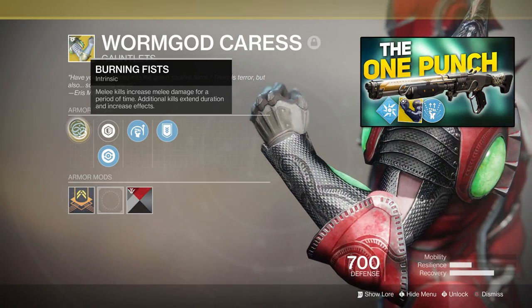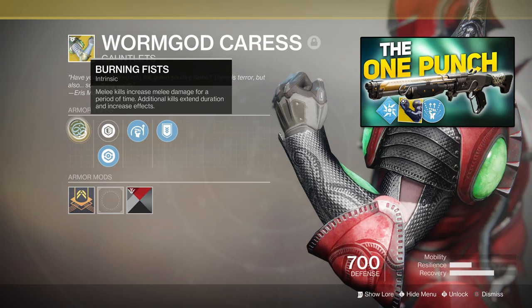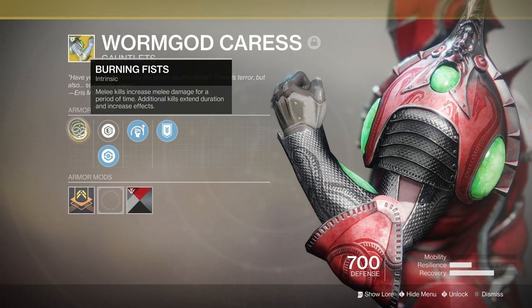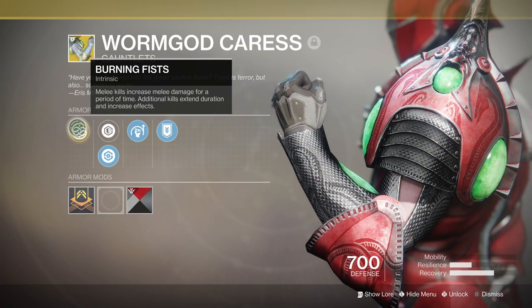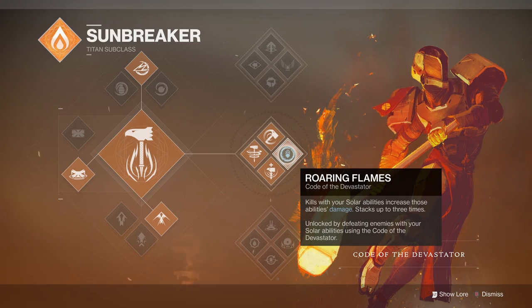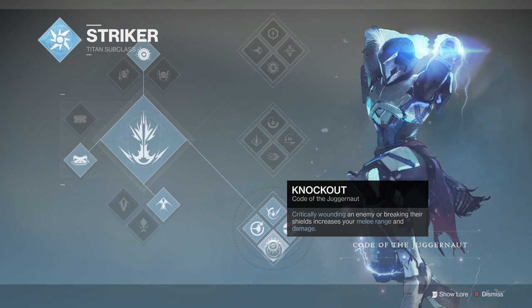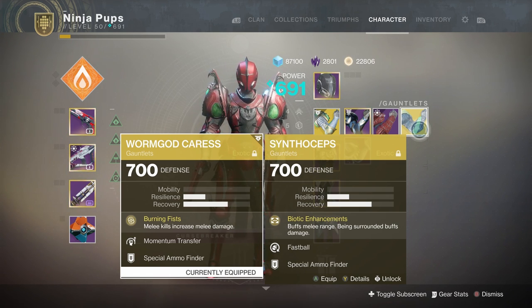The other day in my One Punch Hunter build video, I mentioned we'd be taking a look at the newly buffed Code of the Juggernaut paired with Worm God Caress. We're going to do that, but we're also going to mix things up and have a bit of competition to see which subclass tree paired with which exotic can do the most damage. The two Titan subclasses we'll be pitting against each other are Code of the Devastator and Code of the Juggernaut, paired with Syntheseps and Worm God Caress. The question we'll be answering is: what is the strongest melee build for Titans?